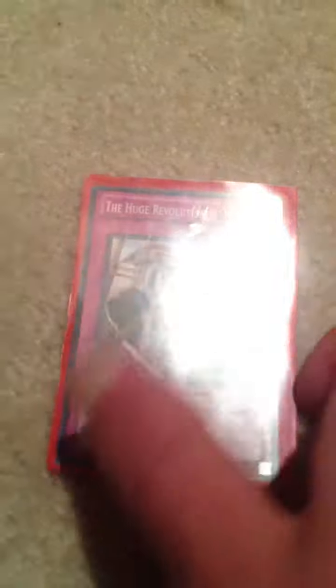Now on to the Traps. One Torrential Tribute — I'm hoping to get two. Basically allows you to destroy all of the monsters on the field. One Dimensional Prison — basically when a monster attacks you can banish it. One Huge Revolution is Over — this is new to the deck. That destroys two or more cards on the field; you can negate it and destroy the card. One Dragon Ravine — it allows me to add one Dragon monster from my banished zone to my hand. And one Hieratic Seal of Reflection — basically Tribute a Hieratic to destroy one Spell or Trap card on the field.